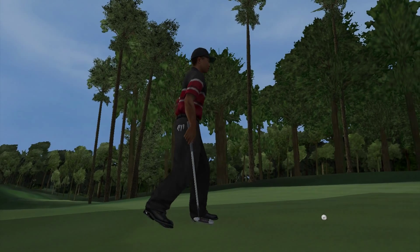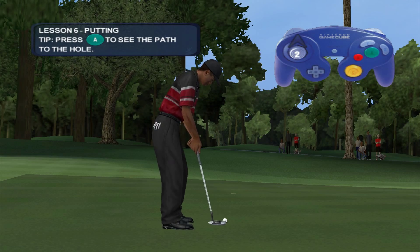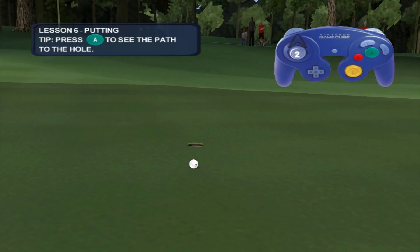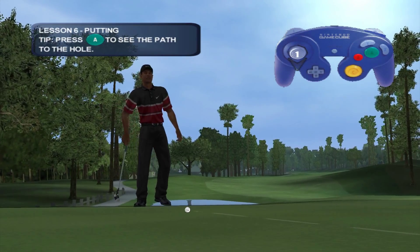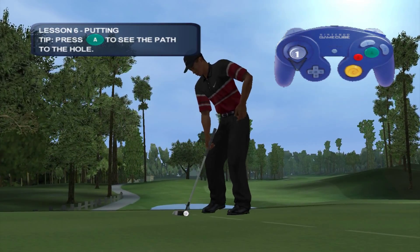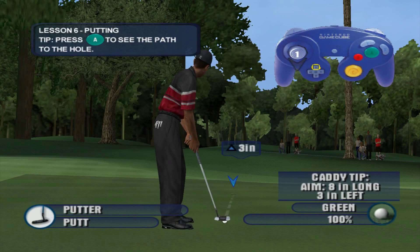Of course all those shots are important, but you can't be successful if you can't put it into the hole. Tiger's one of the best putters in the world, but only because he practices all the time and he can really read the greens. Now it's your turn. See that line on the green? That shows you where the putt would break if you were to aim it right at the hole.